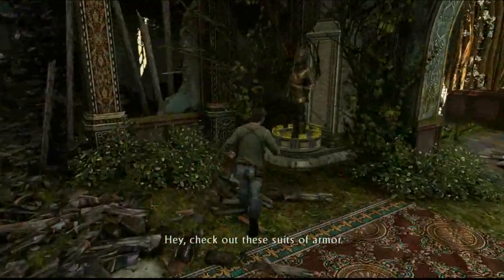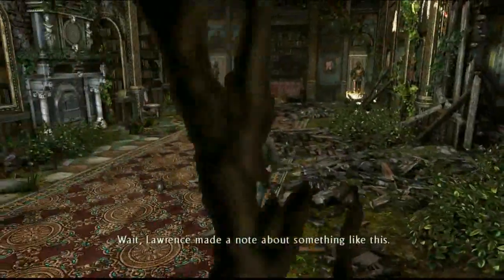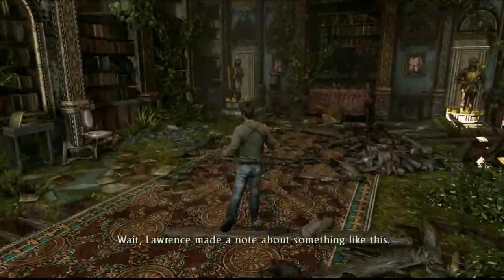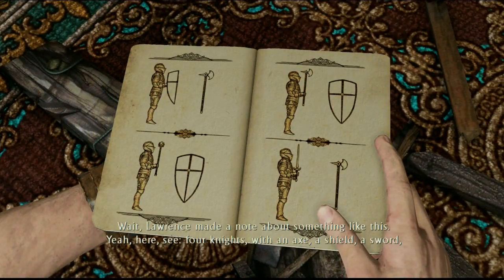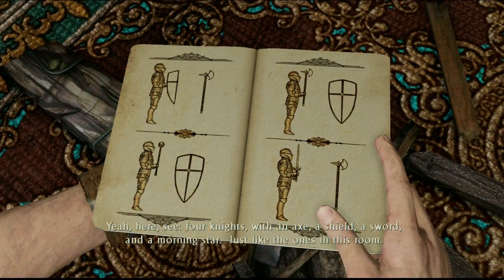Hey, check out these suits of armor. Wait — Lawrence made a note about something like this. I have to check the book. Here, see — four knights: with an axe, a shield, a sword, and a morning star. Just like the ones in this room.